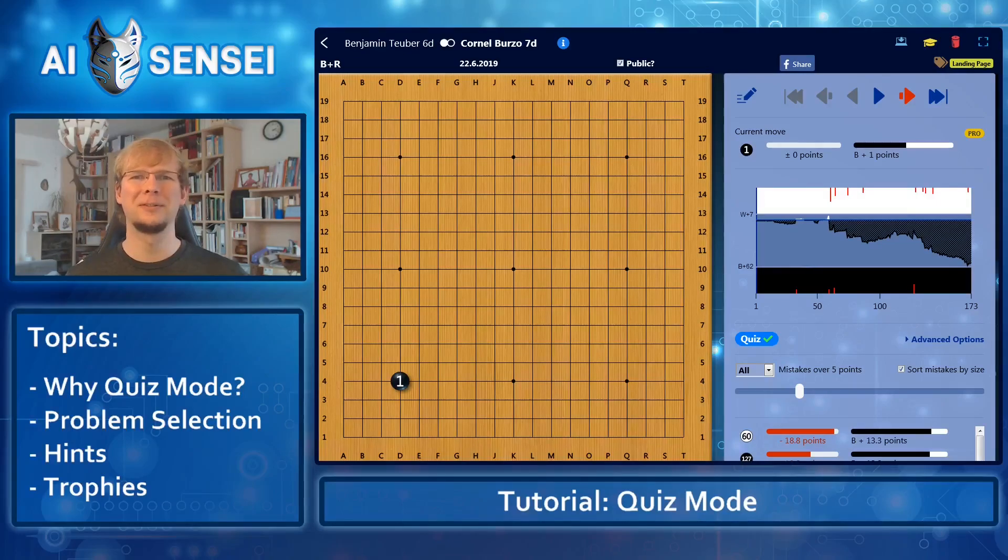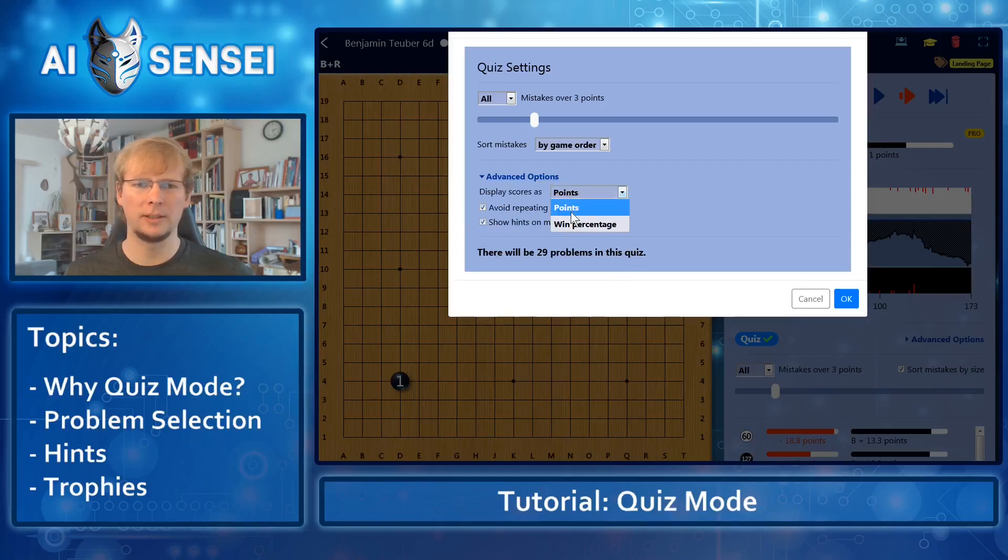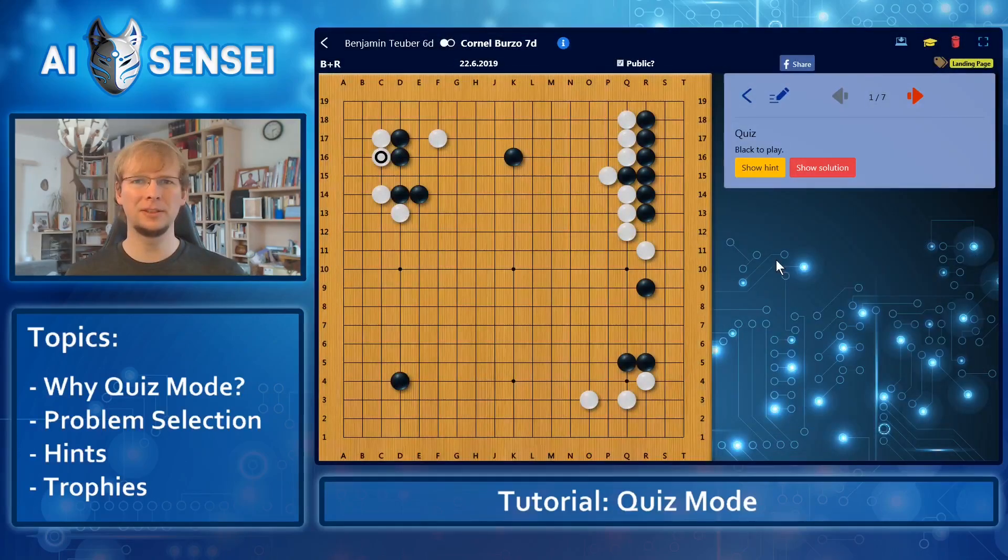The quiz mode is a fun way to help you remember the correct moves. I start by clicking on the quiz button. Then there are some settings, so I can change the mistake slider and see how many problems there will be in this quiz. I will select win percentage because I want to avoid moves where the game was already decided, and then change the slider a little higher. Maybe seven problems is a good amount, so let's do that.